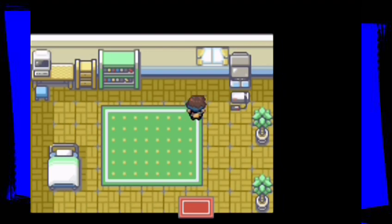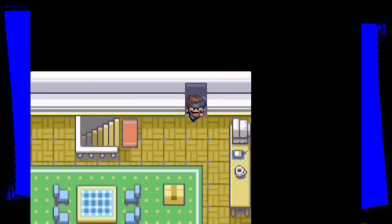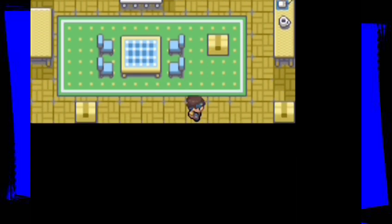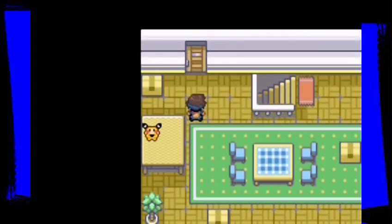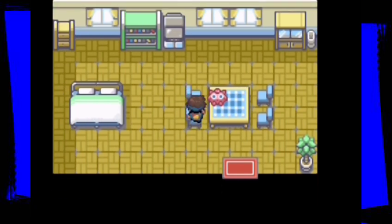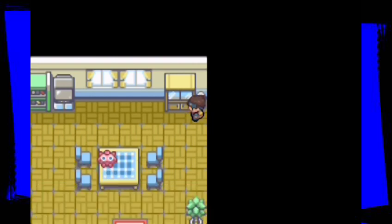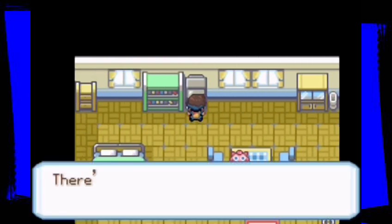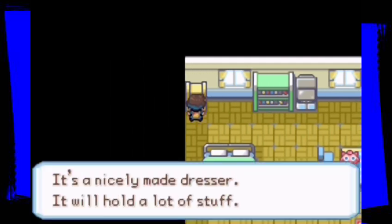Just some complicated words and numbers that make no sense. Still updating — no problems. Let's check around a bit for any items we might want. There's a doll in here. Dishes and plates are neatly lined up. TV all set — Pokemon having fun. It's a nicely made dresser, will hold lots of stuff. Good to know, but I'm out of here.